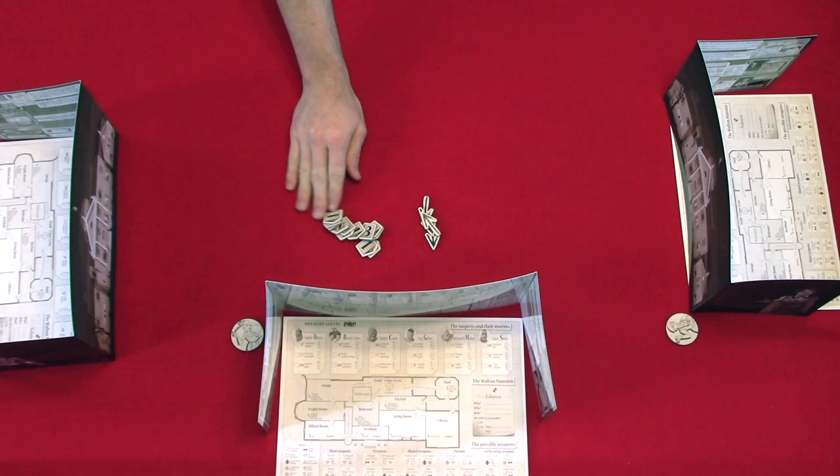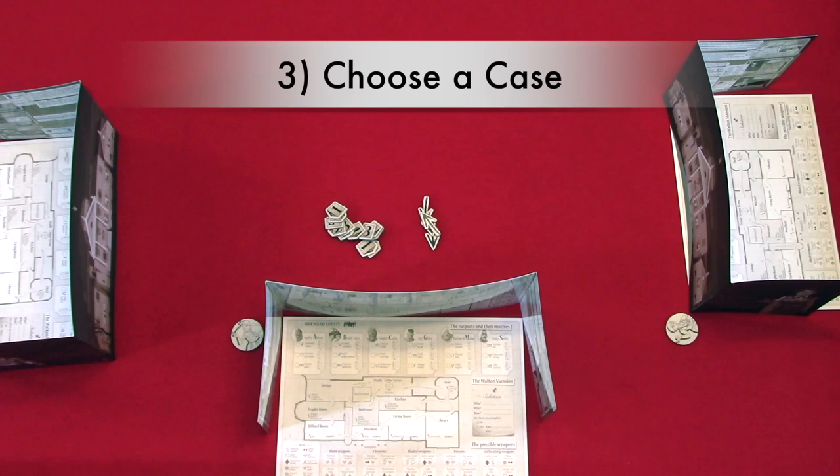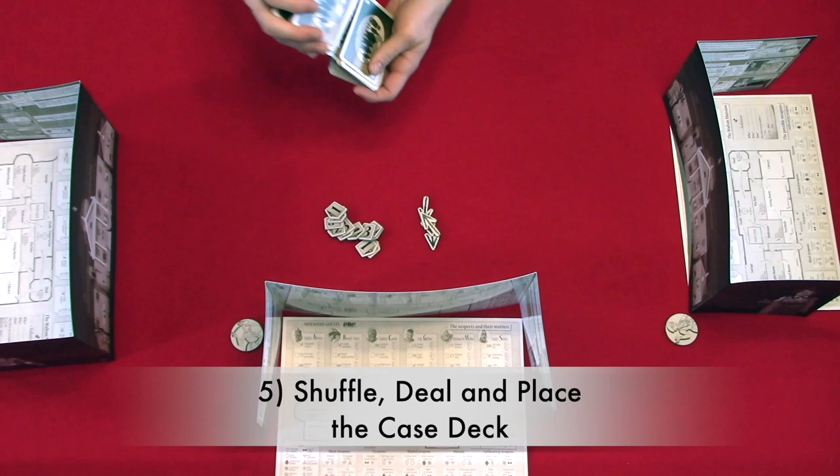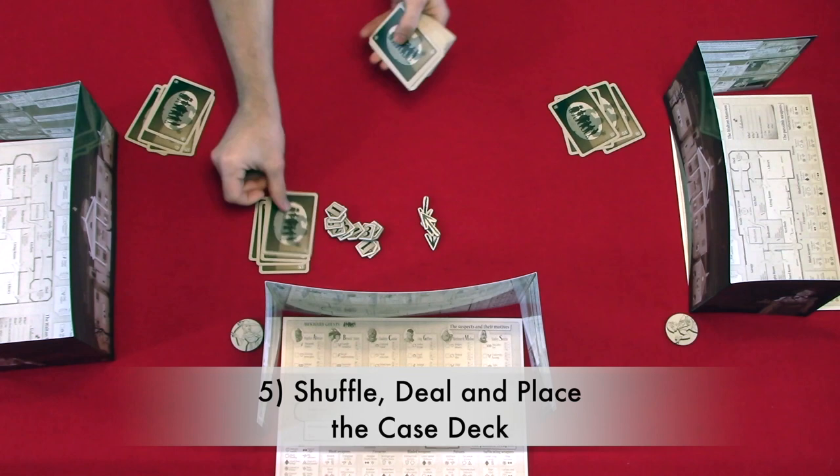Step two: create your resource pools. You'll place the offer and inquiry tokens in the center of the play area. Step three: choose a case. You will choose a case from either the rule book or the app. Make sure to take note of the case number if you are using the rule book, as this will help when referencing the solution. For this game, we will be using the first case from the rule book. Step four: collect the case cards. You will collect the 70 cards referenced for the particular case chosen. Step five: shuffle, deal, and place the case deck. You will shuffle the 70 cards, deal six to each player, and place the remaining cards in the center of the play area within reach of all the players.